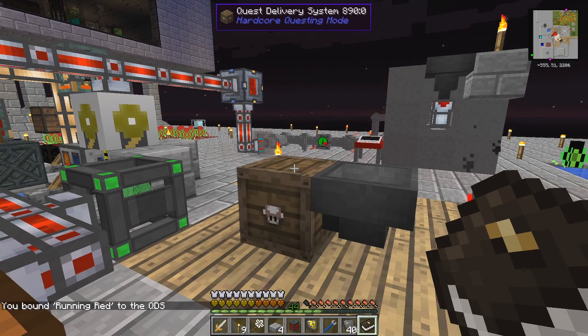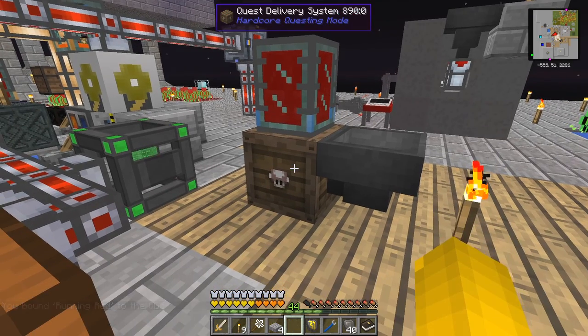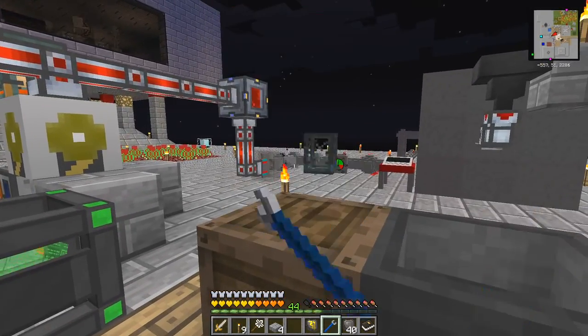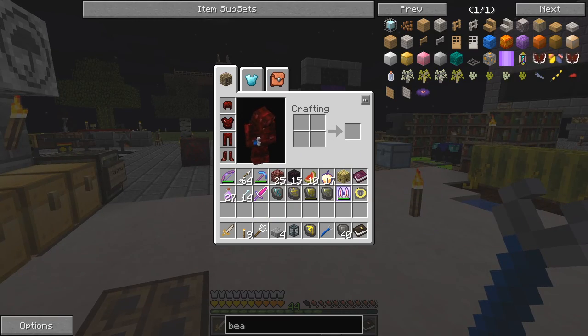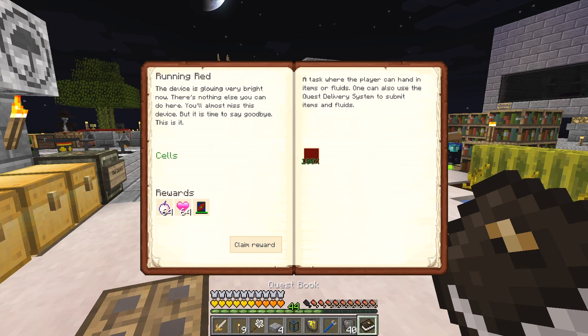It should simply stop as soon as it gets to being done. Let's make an output chest - oh, that was fast, wasn't it! It's taken it off, so we've now done it. Let's come back to make sure we've got a bit of spare capacity, which we have. Claim reward!